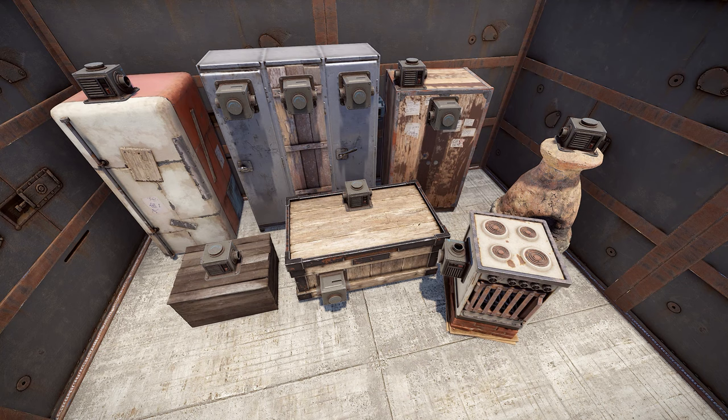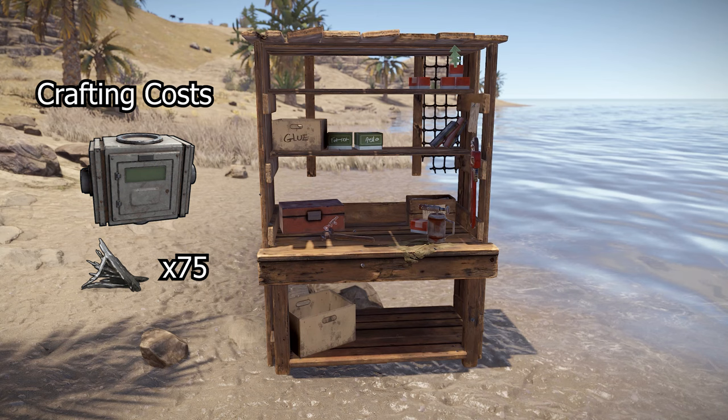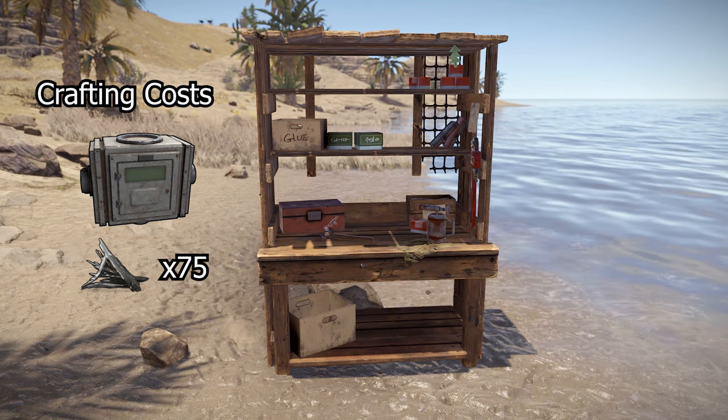The industrial splitter is similar to the normal splitter in that it splits the input pipe into three separate pipes. These new pipes divide the transported items equally unless a filtering conveyor is placed on the other end. They can be researched for 20 scrap and crafted for 75 metal fragments at a level 1 workbench.